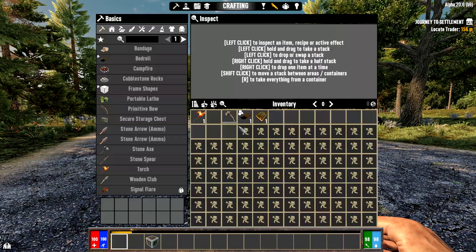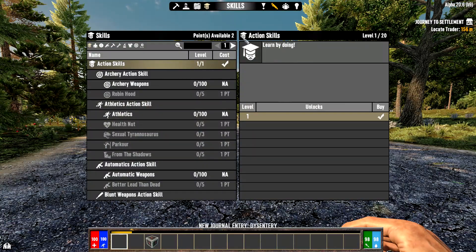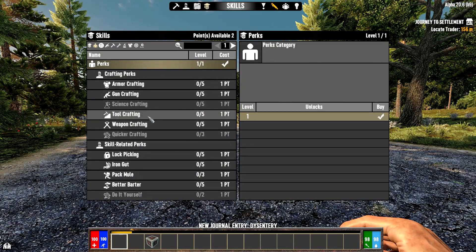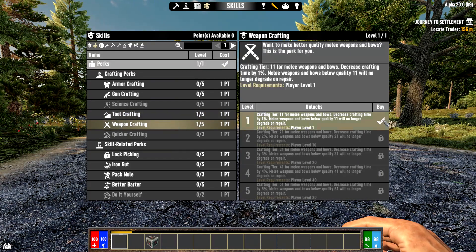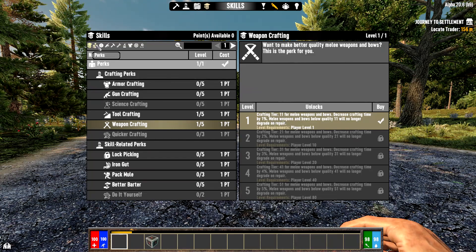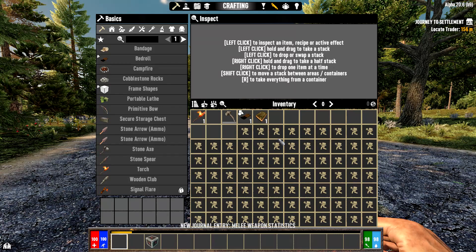Next, go to your skills because you start with two available points. I immediately choose tool crafting and weapon crafting. Whenever I craft a weapon or tool it will start at level 11 instead of level 1, so I instantly have stronger, more powerful, and more durable tools and weapons.